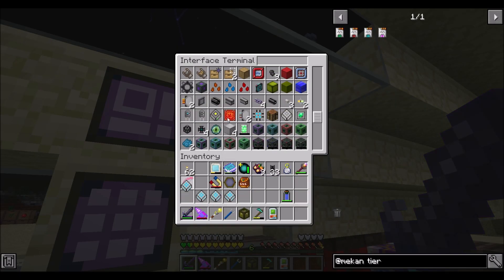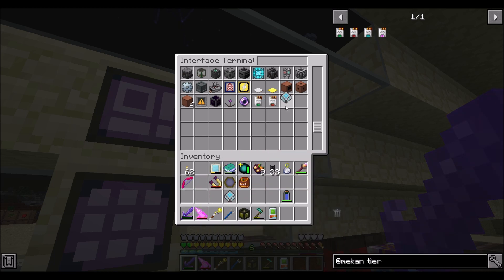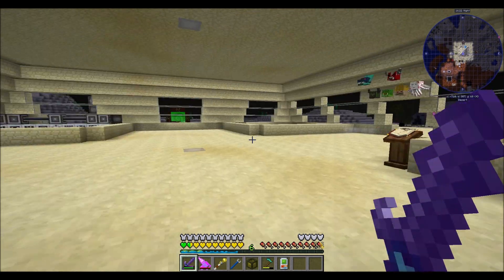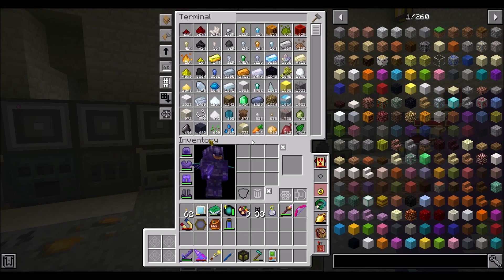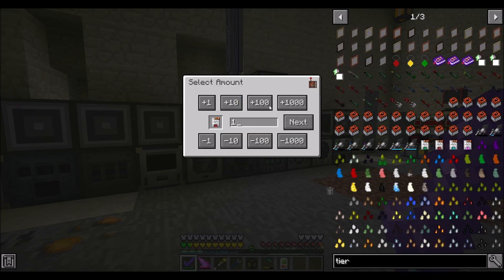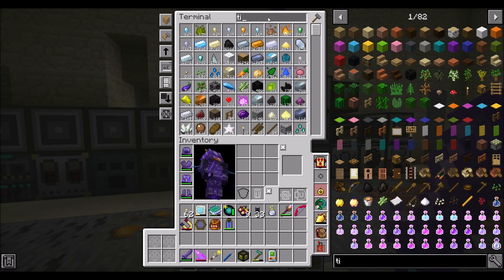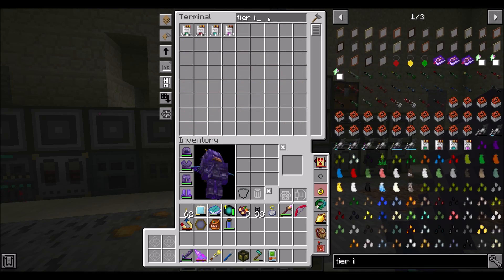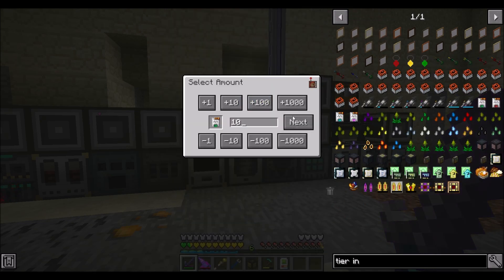We can upgrade some of our factories because we're about to kick off some really large complex crafts with lots of resources. What they're called is tier installers - let's get about 10 of each. That shouldn't be too bad.